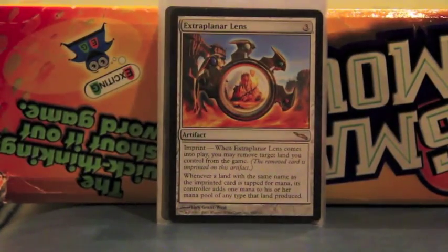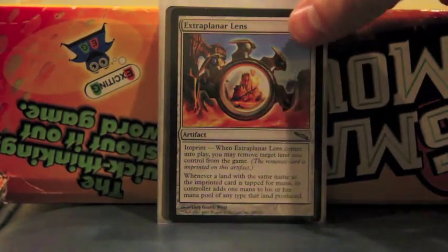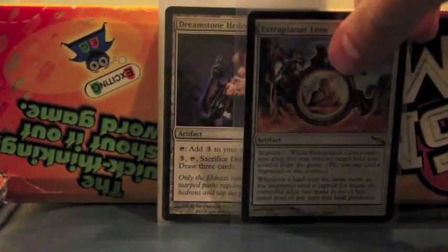Extraplanar Lens functions the same way as Gauntlet of Power, essentially — any mountain taps for double also. That's one of the reasons I'm not using Snow-Covered lands right now, because if I use Snow-Covered lands then anyone else using red will not benefit, so they'll destroy it immediately. Then you lose a mountain and it's bad.